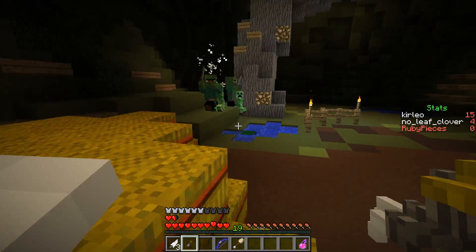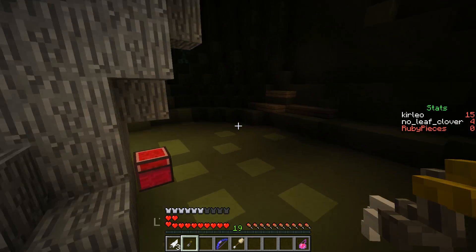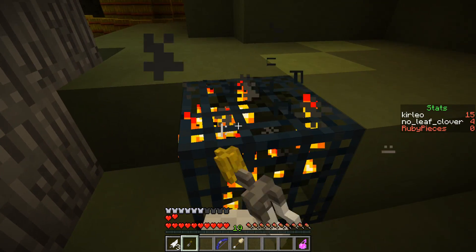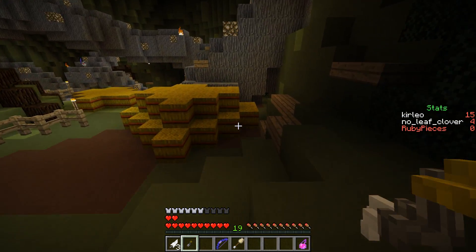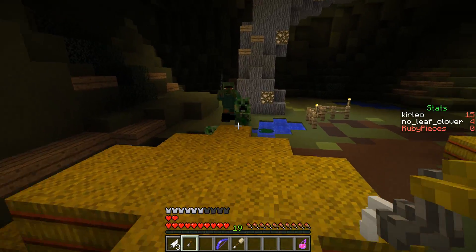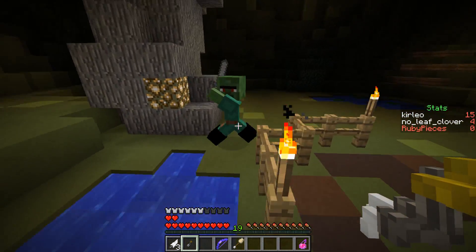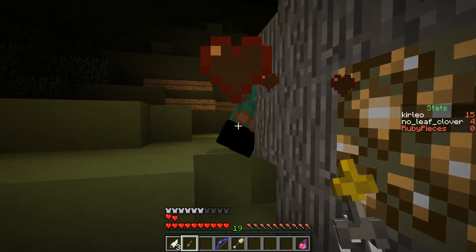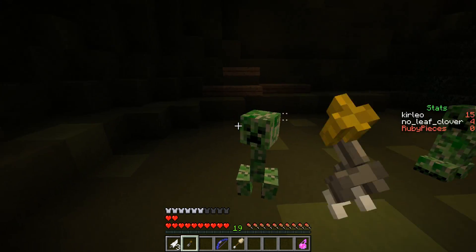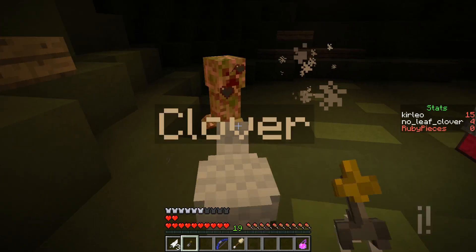A bunch of spawners over here - creepers and zombies, looks like. There's a red chest! Creepers have speed, I think - look, very fast. There we go. Four more creepers. Yeah, they definitely have some sort of speed boost.